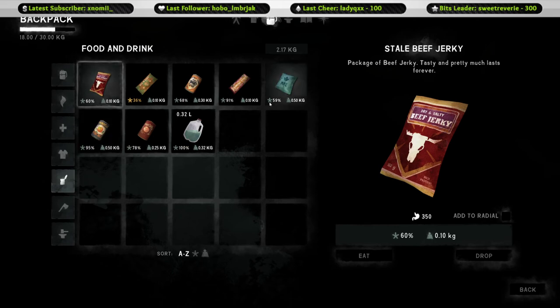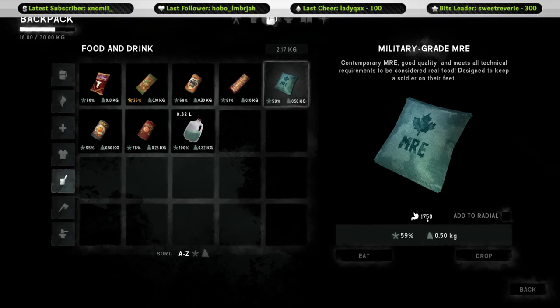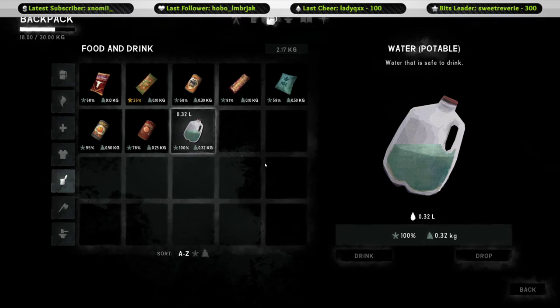There are many different kinds of food in the game. Some foods don't appear at higher difficulties — for example, MREs giving 1,750 calories appear in Pilgrim but not in Interloper. I'll explain how water and cooking work when we do the actual gameplay run, including how to start fires, since I've seen beginners really struggle with that. There are a couple of different ways to light a fire and I'll go through those in the next video.